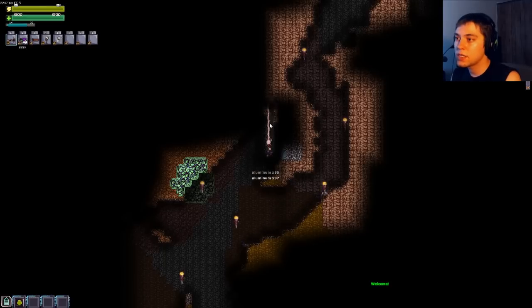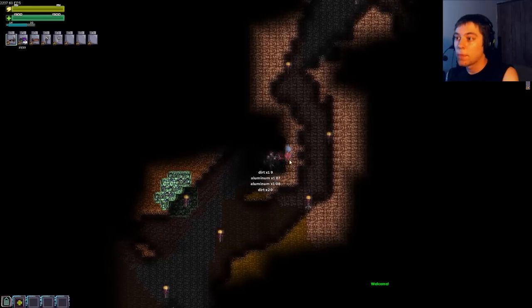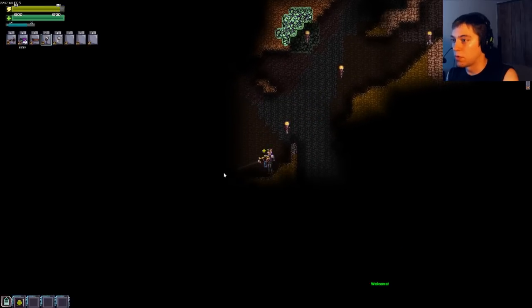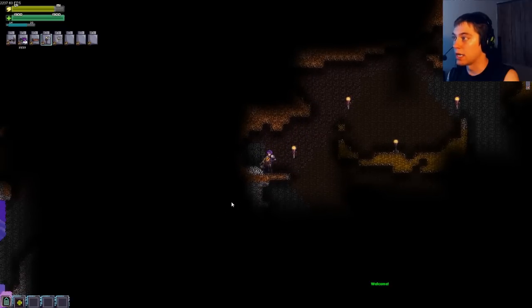Just in case you don't know — you can take the same character to a new world if your world is running out of easy accessible resources. A lot of games won't let you do that. So if you're running out of resources and can't make the next armor set, make a new world, explore it, find the aluminum or uranium you need, and just mine the hell out of it.